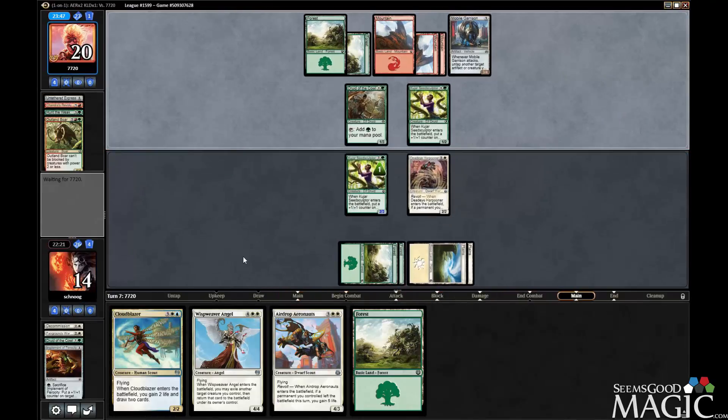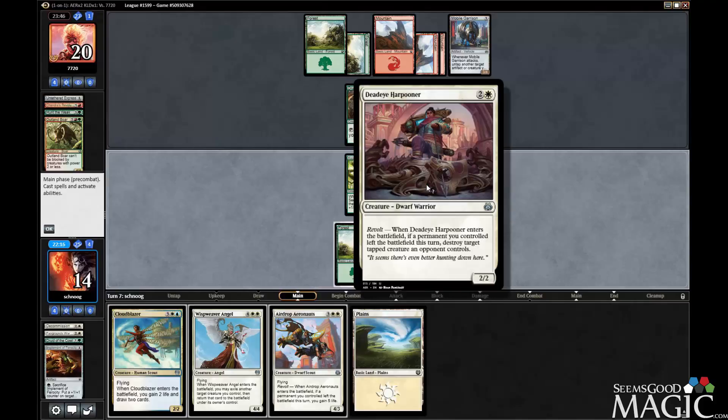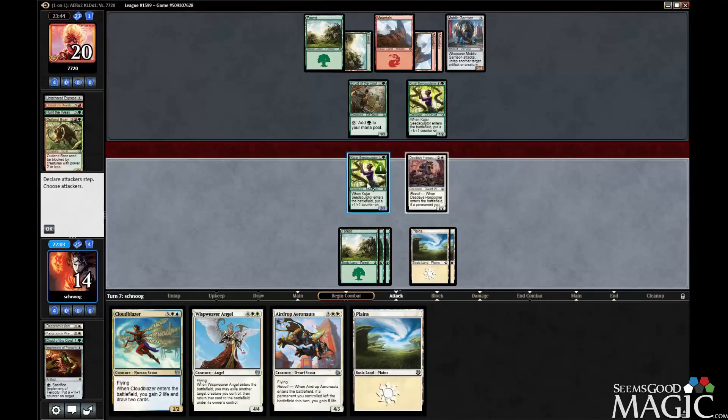I don't want to play the angel this turn anyway, because I want them to actually tap something down so we can revolt. I think we just want to sacrifice a seed sculptor if they block it.